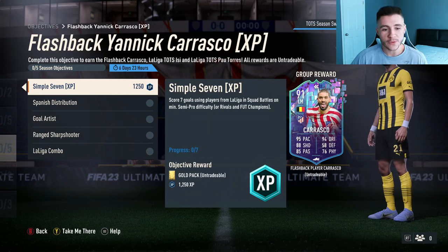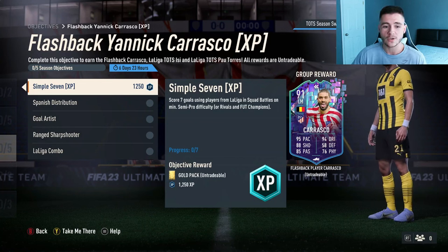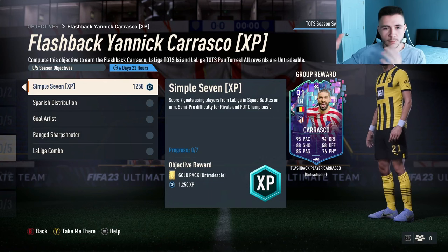So as you guys can see right here, we do not have any riddles for the flashback Yannick Carrasco objective, which is always great to see. Some of the riddles were quite confusing, but we do have five objectives: Simple 7, Spanish Distribution, Goal Artist, Range Sharpshooter, and also La Liga Combo. Kind of like with the Marcus Turam objective, you do have to complete some of them before you can move on to the next one, so you're looking at maybe 10 to 12 games in total.